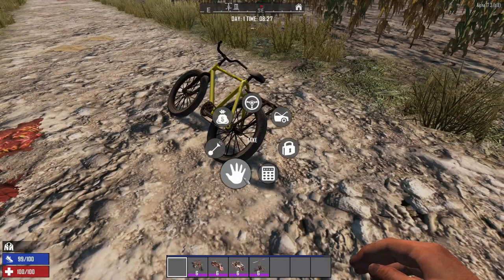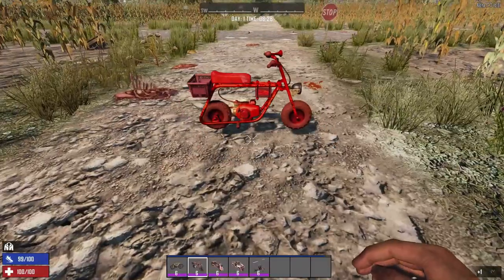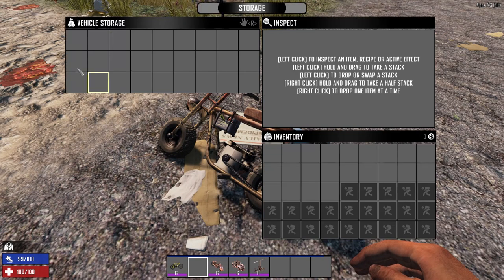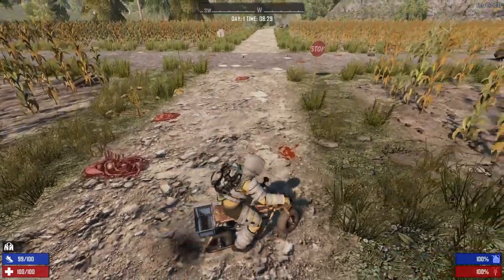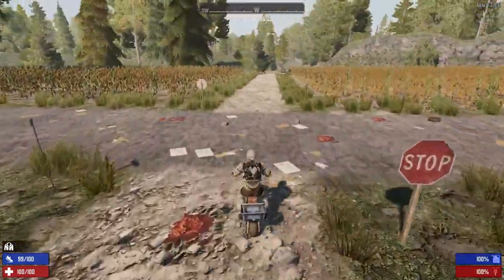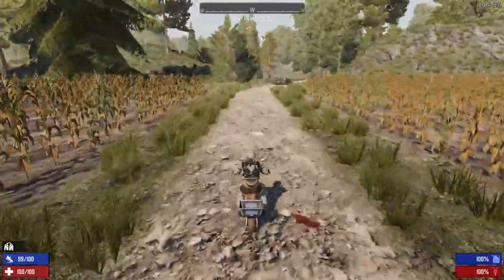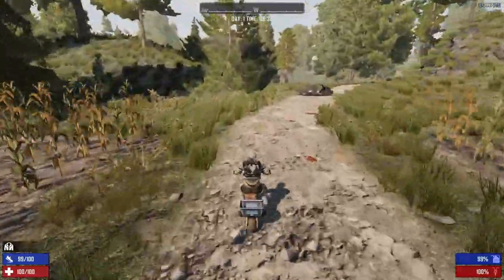Next up we have the mini bike. The storage in this is 27 slots. It's a little bit quicker. Holding Shift you will go faster, but the gas will drop a little bit quicker as well.